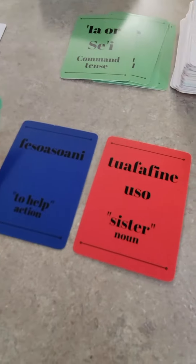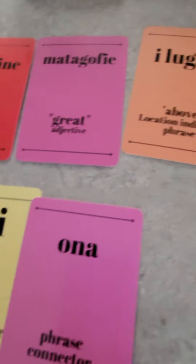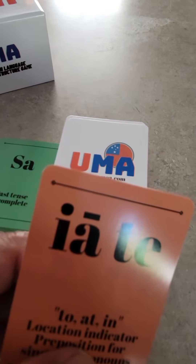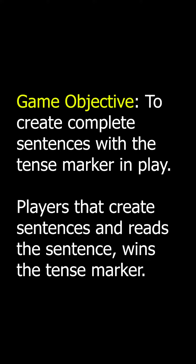The object is to build a sentence and win the tense marker. If you have extra cards that will not fit with your main sentence, you can begin building other sentences. When it comes back to your turn and you have a sentence, read your entire sentence in Samoan. If your sentence is valid and you've read it correctly, you win the tense marker.